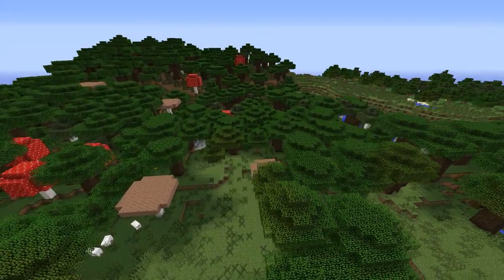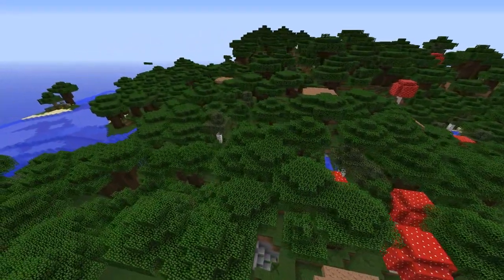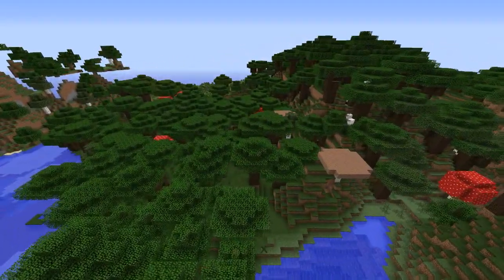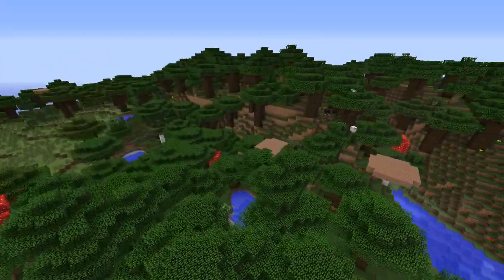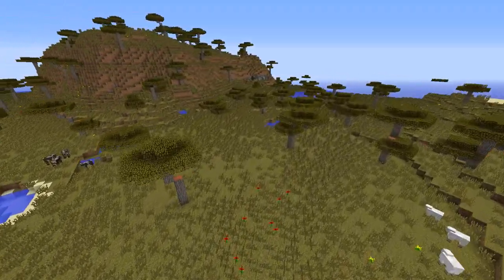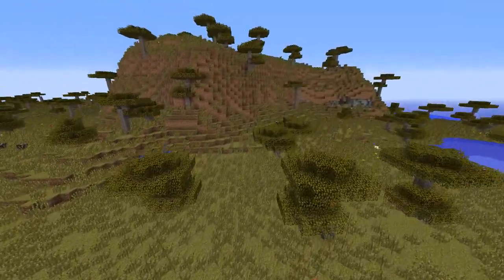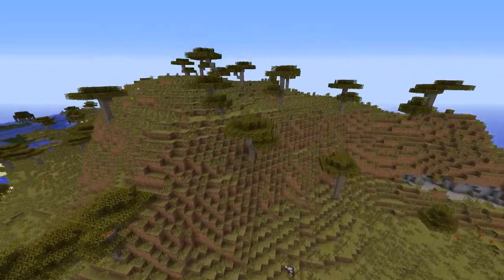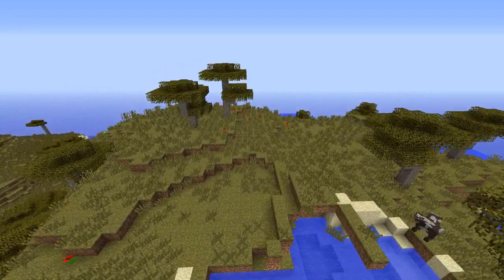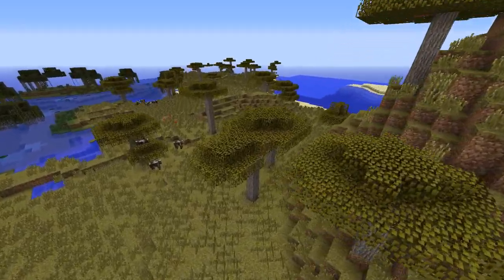Moving on, we're going to be going through all the brand new biomes for the 1.7 update in Minecraft. Here you have the roofed forest. It seems like a good way to get red mushrooms and brown mushrooms, and it does showcase one of the new trees we'll get into later. Over here is one of my new favorite biomes — the savannah biome or the savannah plateau biome. It has one of the new trees in Minecraft. It looks like a hotter terrain — you can tell with the lighter colored leaves — and the trees grow really cool with their own shape, not just straight up like normal trees.